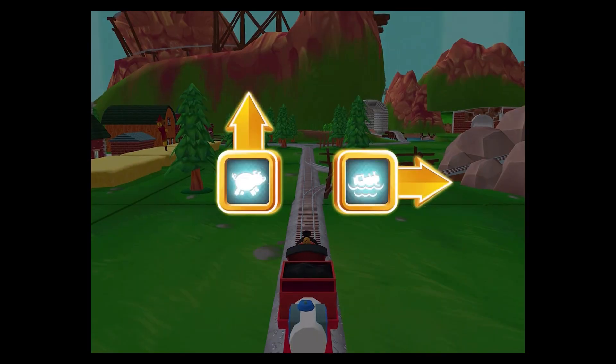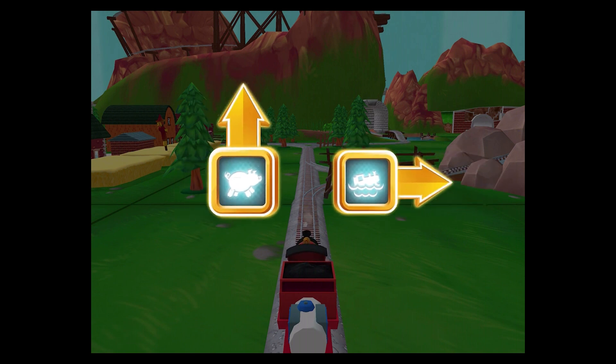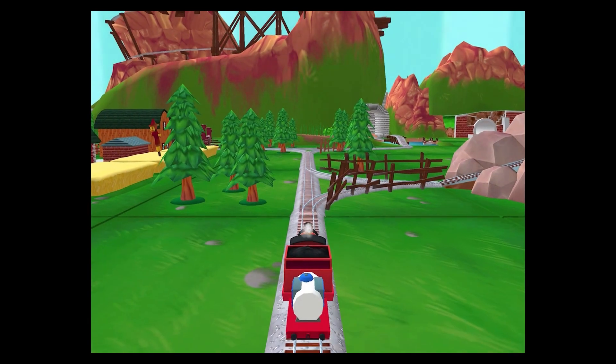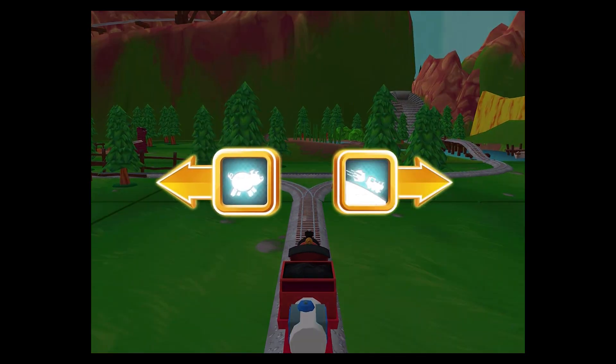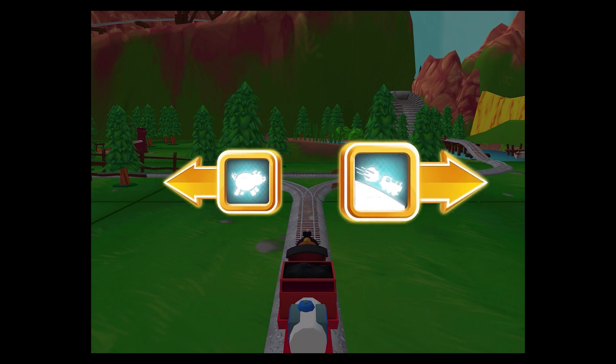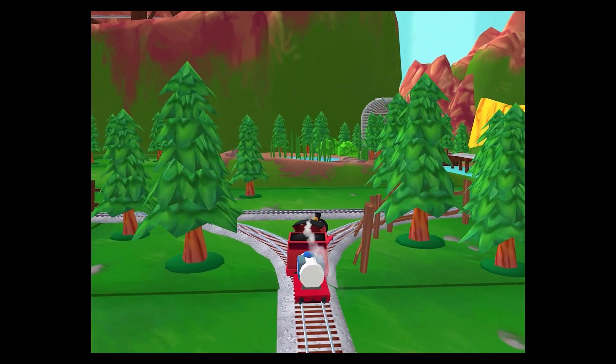Where to now? Right leads to the water slide. Forward leads to the pig farm. We're near the pig farm. Let's go! Left leads to the pig farm. Right leads to the boulder cliffs. Boulder cliffs is a crazy race to the finish.